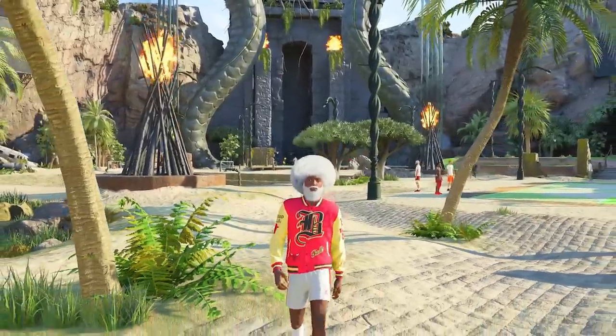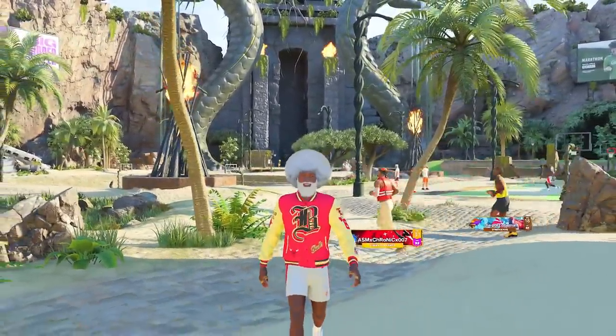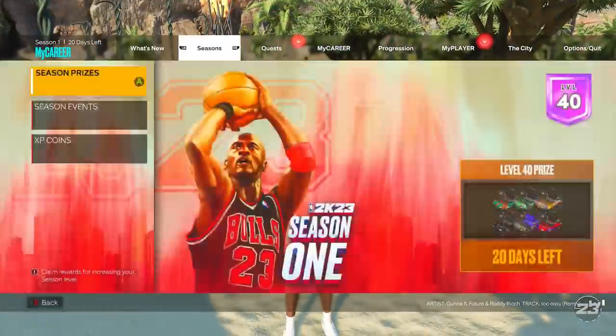So far, I've figured out that the game is very balanced. Not a lot of people are going to beat me if I'm playing on top of my game. If you want to use Hall of Fame Anchor, you have to have a 99 block. If you want to use Glove, you have to have a 99 steal. So a lot of the badges are very balanced and make sense.